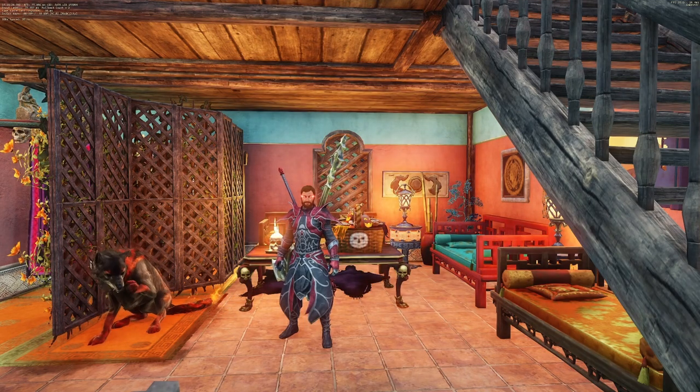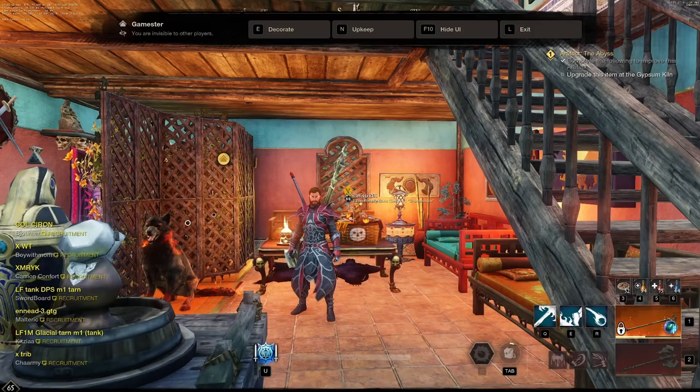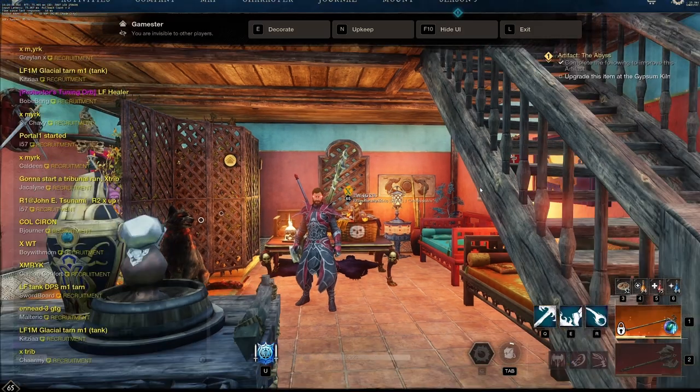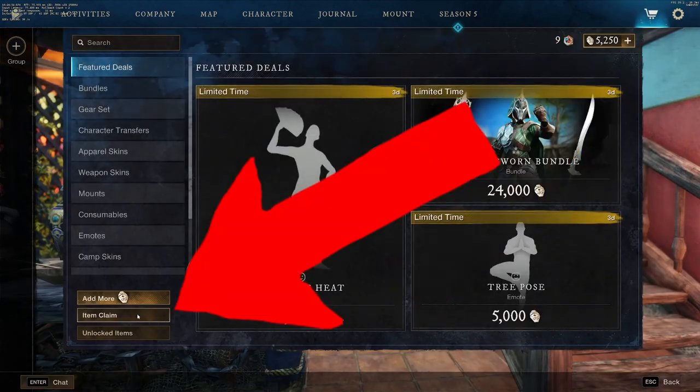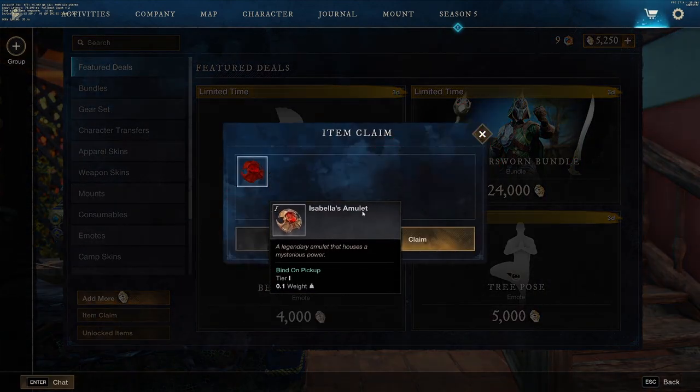Now that you're in the game, one thing you might be wondering is how to claim your Twitch drops. On Twitch you're going to be getting rewards. What you're going to want to do is press Start or Escape if you're on keyboard and mouse, go up to the store icon, click item claim, and you'll find your items in here once you've claimed them on Twitch.